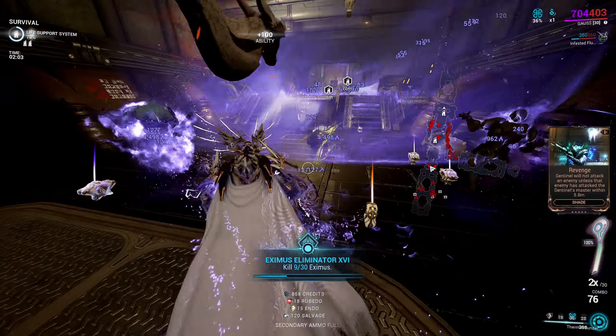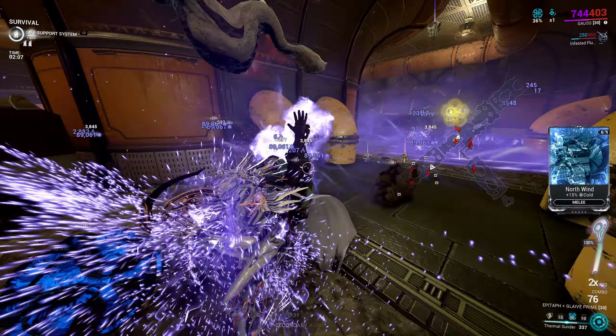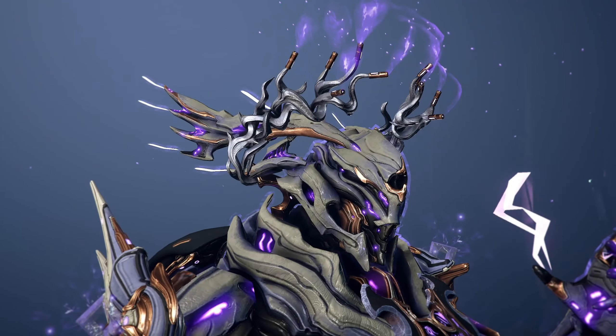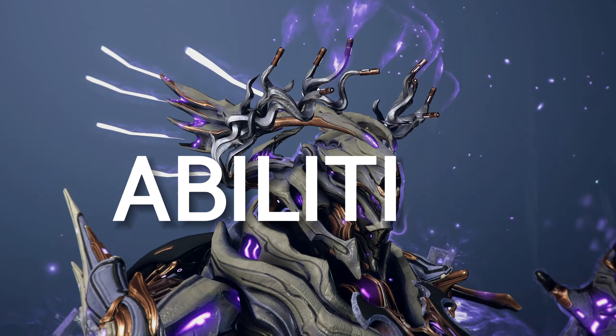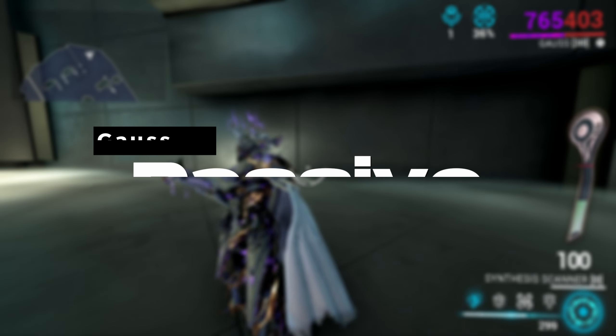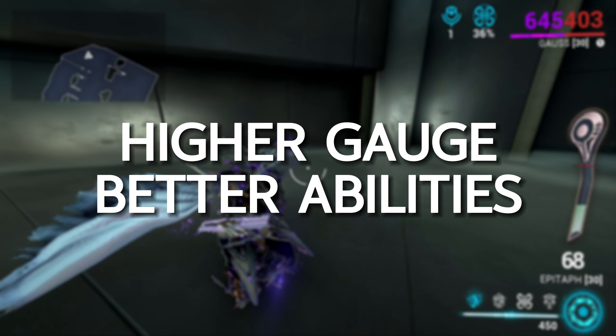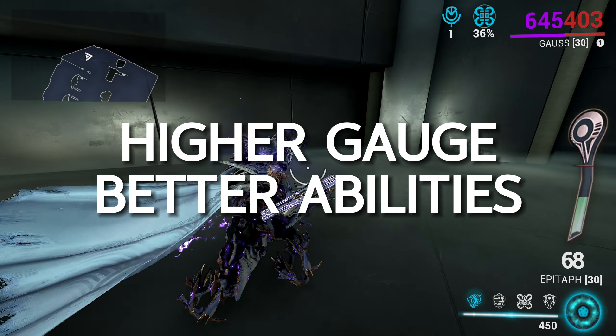You'll be able to easily replicate what you just saw by the end of this video, as I'm going to walk you through everything you need to know about Gauss, starting with his abilities. Gauss's passive ability is Kinetic Battery, a gauge shown on the right side of your screen. It's an essential part of his kit, as the higher the gauge, the better some of his abilities work.